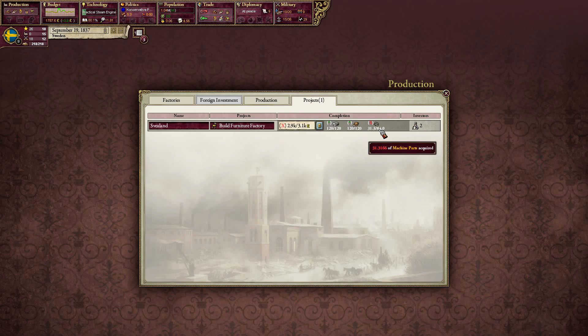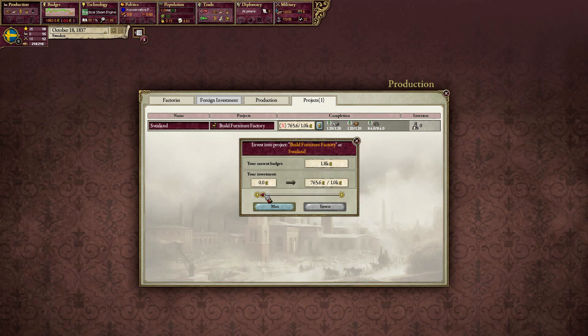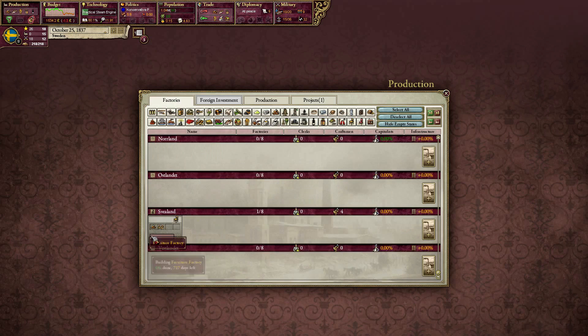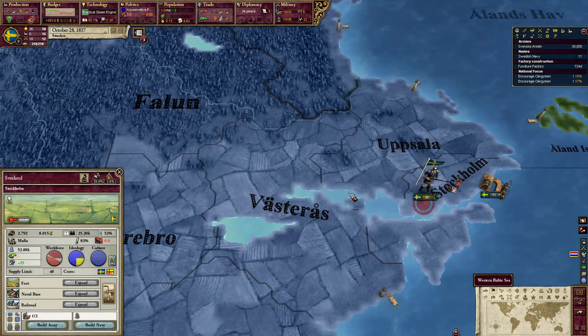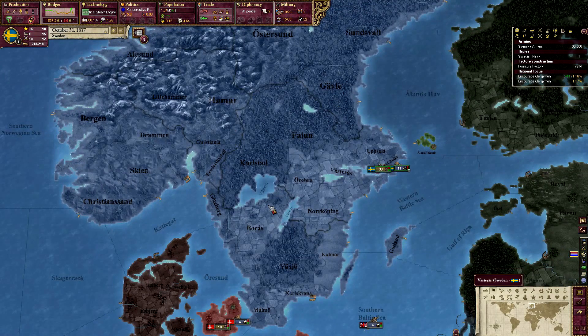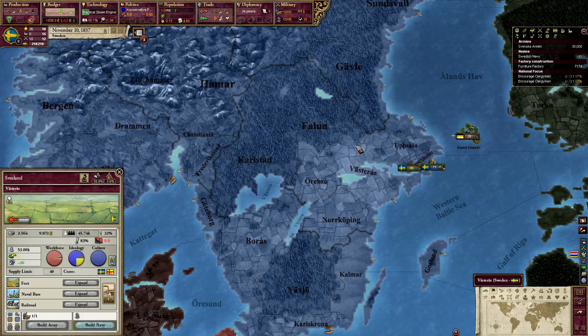There we go — now they want to build a glass factory too. This is what they're building: a furniture factory. It's going to be done in two years. It's being built in Feiland — I'm not exactly sure where that is on the map. I don't see it anywhere. I guess we'll figure it out sooner or later.